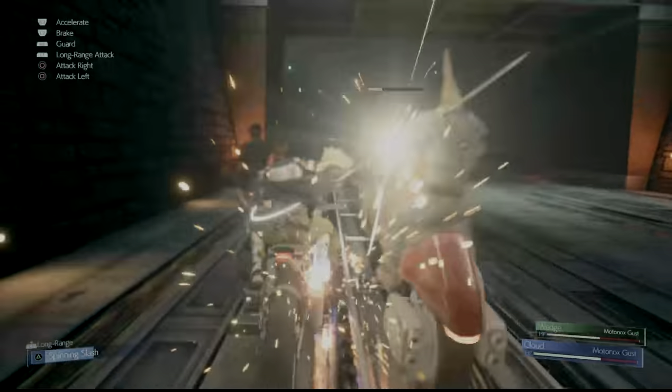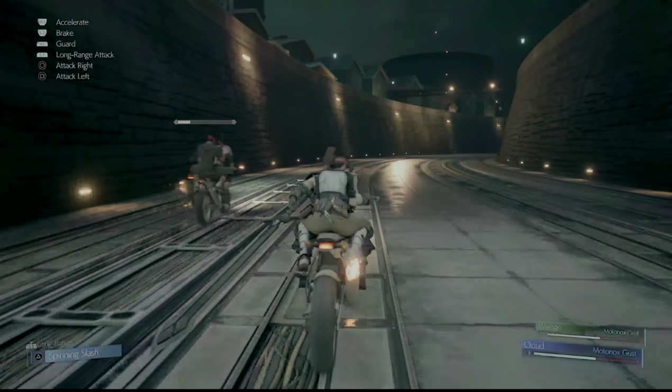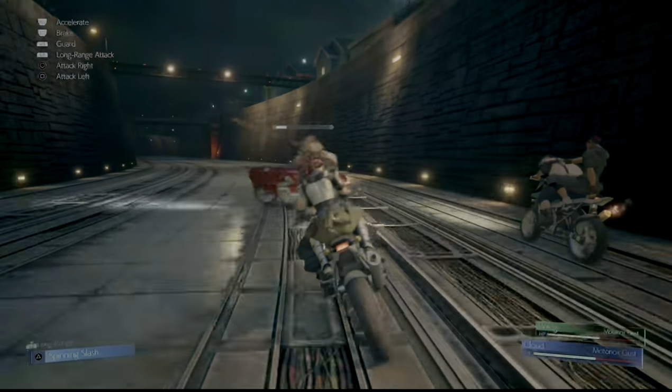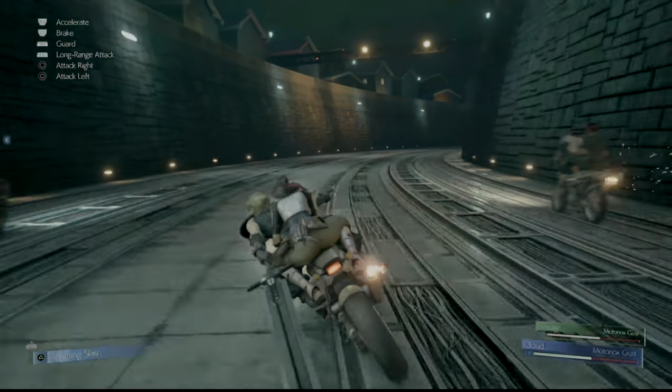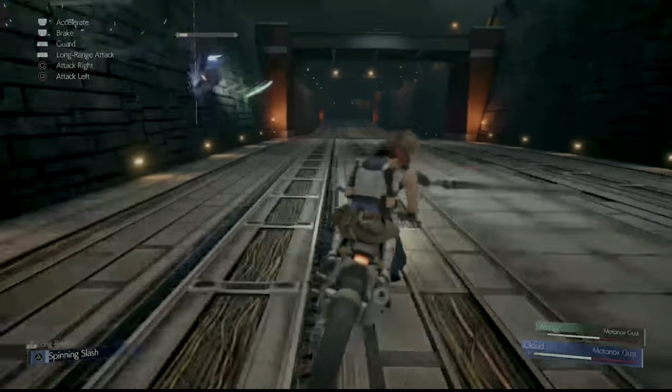The long range attack, as far as I can tell, is more or less a homing attack, so you don't really have to worry about it missing — as long as you're locked onto him by pressing in the right stick, it'll hit him. So even when he's doing acrobatic motorcycle stunts, the long range attack will still hit him. It's sort of like the Moonlight Greatsword beam — that's honestly what it reminds me of.